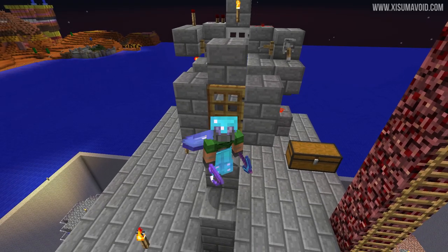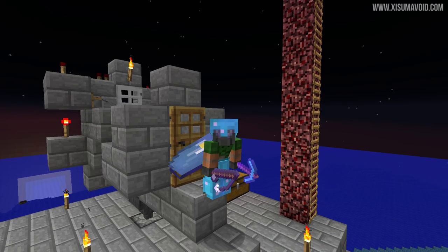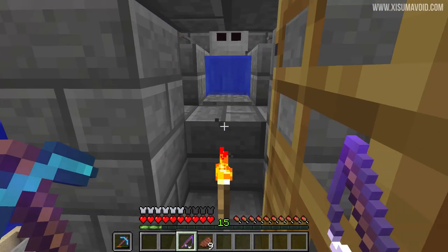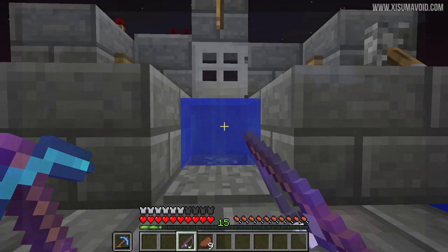Hello everyone and welcome back to another Minecraft tutorial. In this video I'll be showing you how to AFK farm in Minecraft 1.9 and 1.10. AFK farming is where you trick the game into thinking that you're holding down the right click button, interacting with a farm, when actually you're doing other things on your computer.